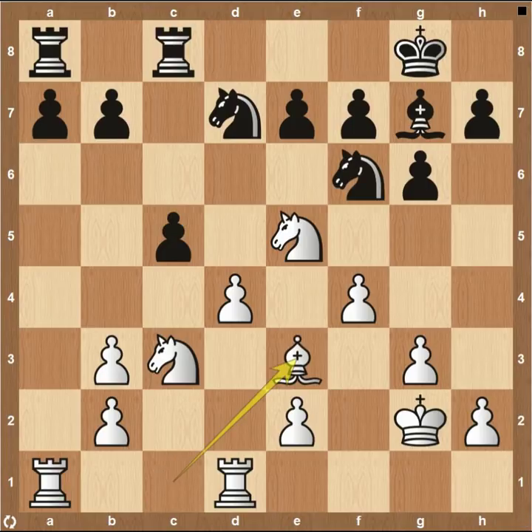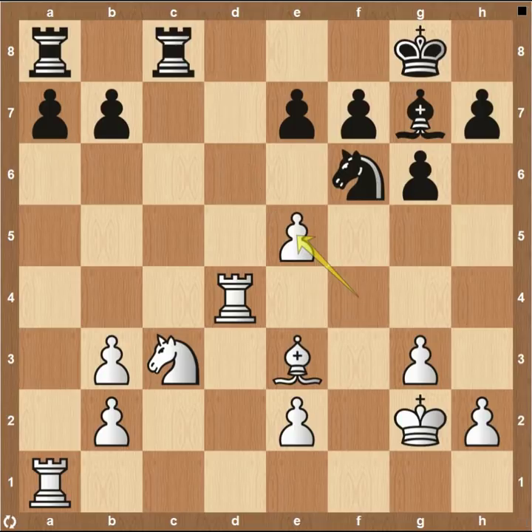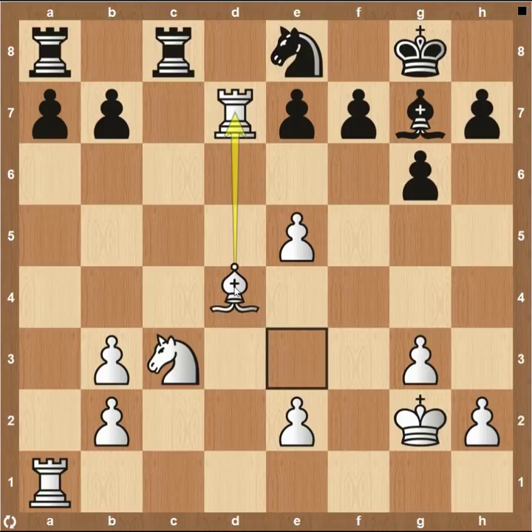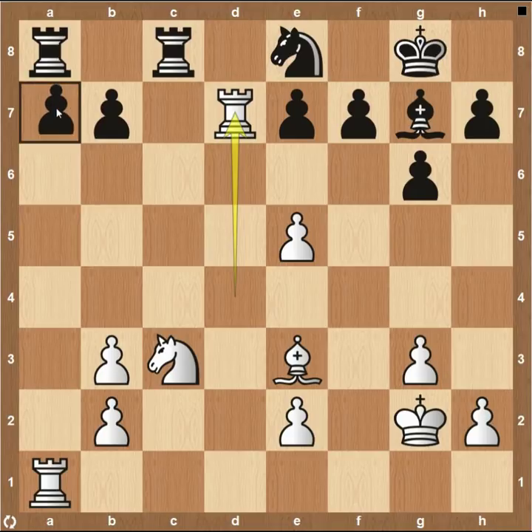Vladimir correctly says he needs to continue to be aggressive, so pawn up to f4. Pawn to c5 tries to break up the center of the board. Bishop to e3 to protect the pawn. We do see an exchange where the rook takes, and the reason for the rook taking on d4 — after the knight takes on e5, the pawn recaptures, forcing the knight to move. Knight comes back to e8, and now rook to d7. This would not have been possible if the bishop had taken on d4. Rooks do fine work on open files, and white really wants to be on the 7th rank.